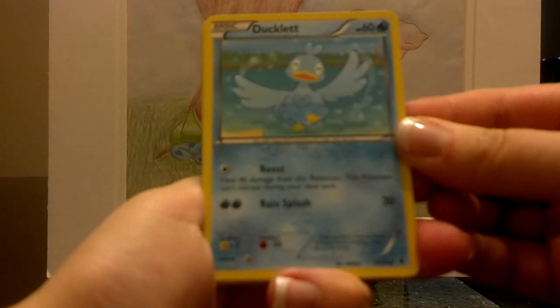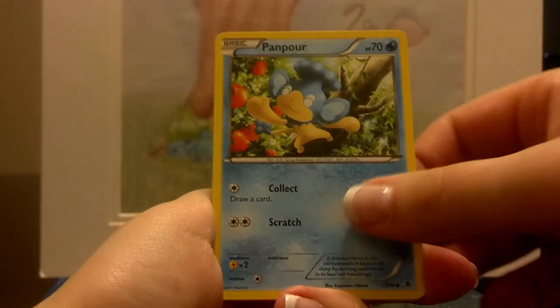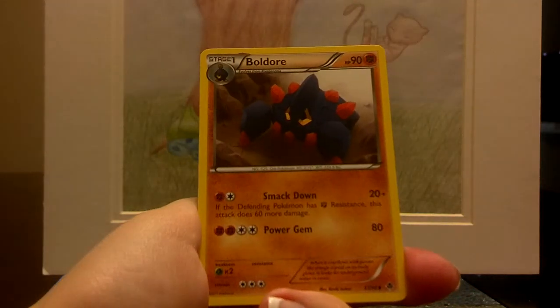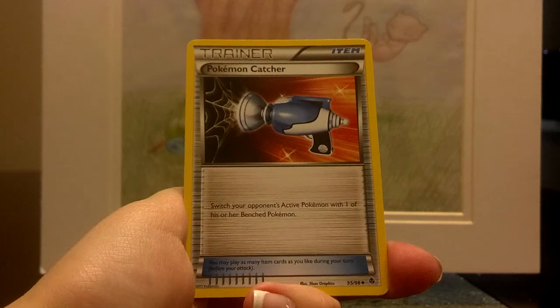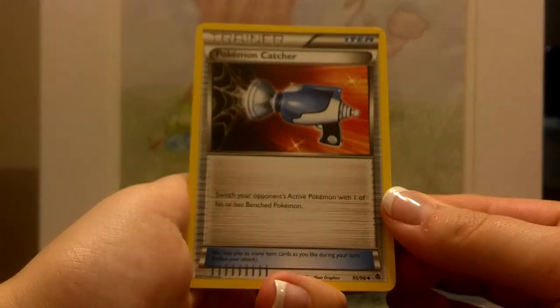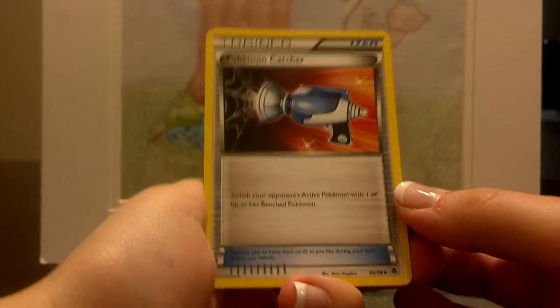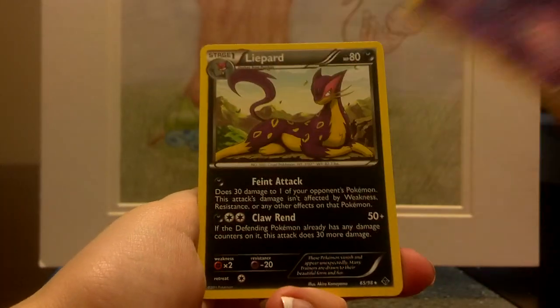Here's pack two: Ducklett, Cottonee, Pansear, Darumaka, Venipede, Boldore, Swadloon — oh awesome, a Pokémon Catcher! Well, at least this is a useful card to have. It will be up for trade because I don't need it, but very cool. A reverse Gothita and a Liepard rare.